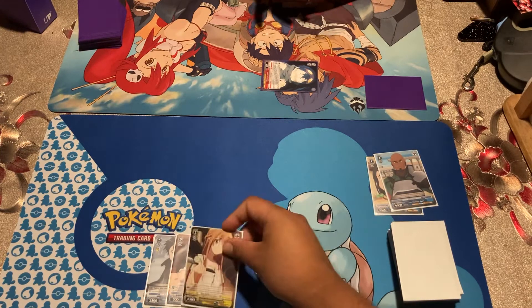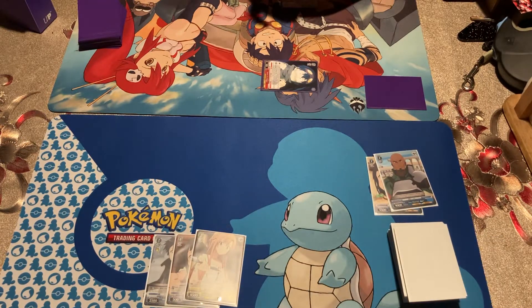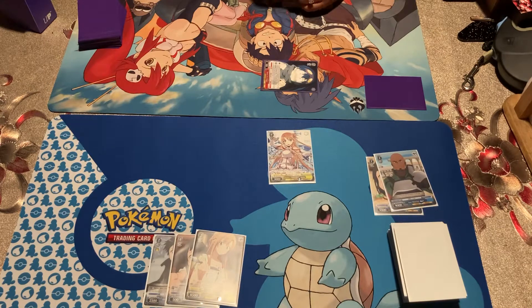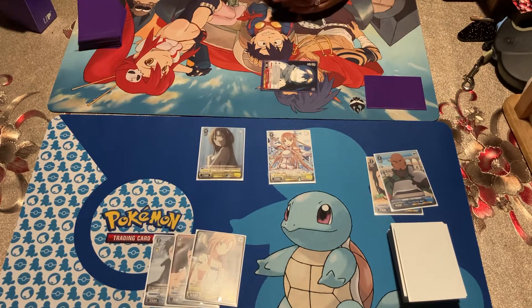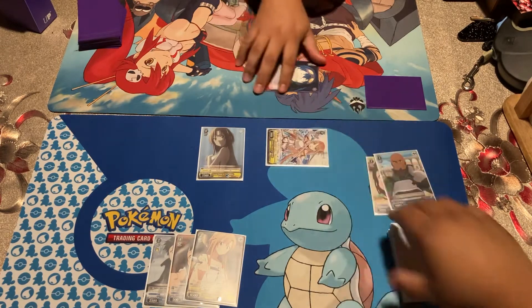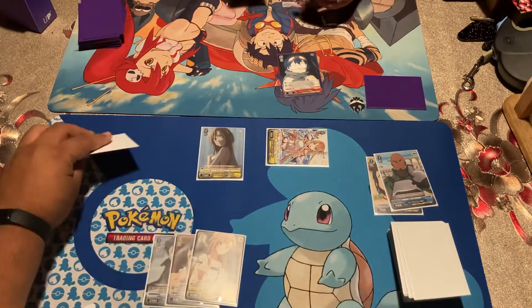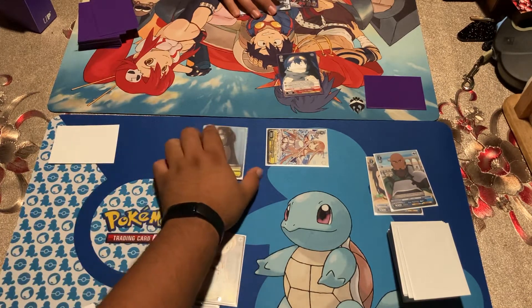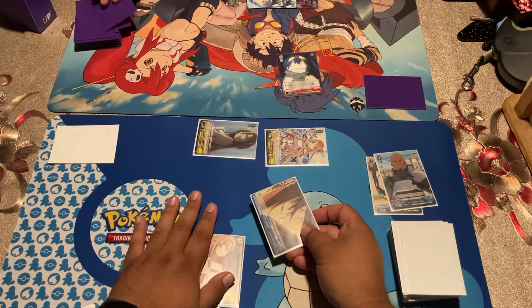I'll clock this Asuna to draw two, and I'll play Asuna and Asuna. That's all I can do right now. I'll attack you frontal for two damage — one, two. Oh, Kamina, Kamina! Then this direct attack — oh, four damage.